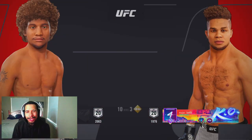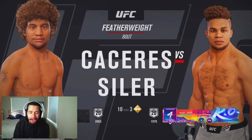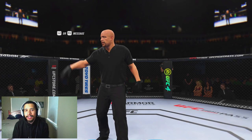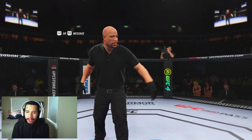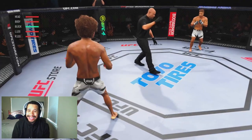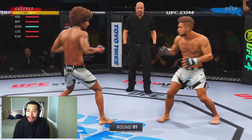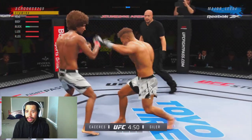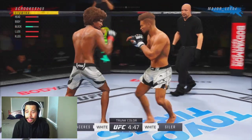Yo, what's poppin' guys? It's your boy Crooks the Great back at you guys with another banger of a UFC 4 video. Today we're gonna be using Alex Cesares, aka Bruce Lee Roy, ahead of his fight against Sadiq Yusuf this Saturday. This is only my second time ever using Alex Cesares in this game — I think I've used him once on stream. So this is my first time using him since his buff.